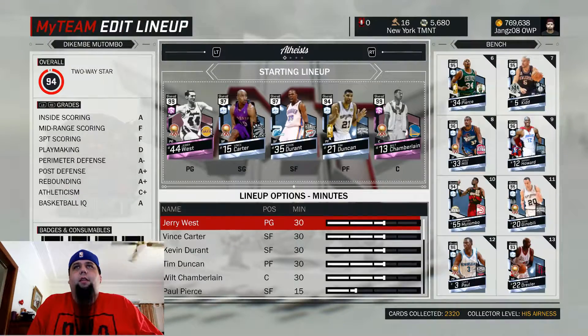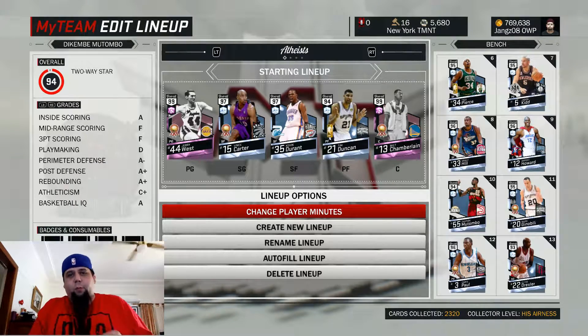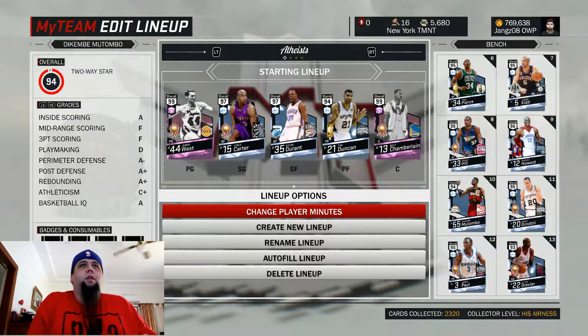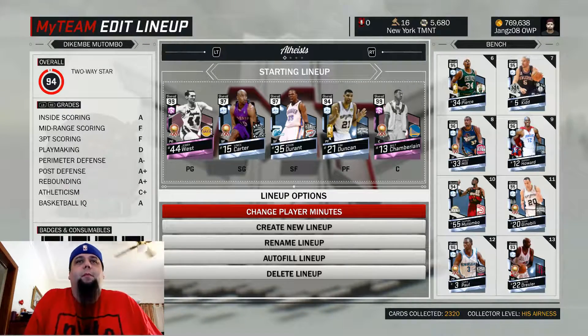Let's do our lineups real quick. Nice. So that's the new look lineup — really, really like it. Pink Diamond Jerry West. Diamond Vince. Diamond Kevin Durant. Diamond Duncan. Pink Diamond Wilt Chamberlain.